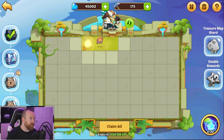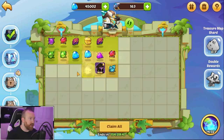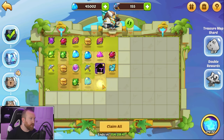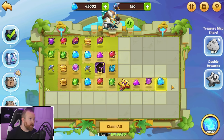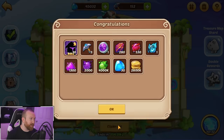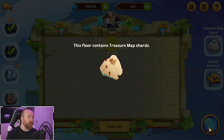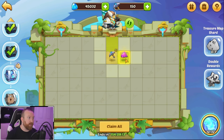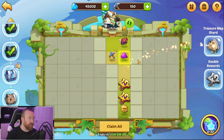We probably would have been better off continuing the way we were going on that level. We got a couple pickaxes which is good. We got some energy — we should find the portal any one of these, it should just pop up for us. There it is! We'll get the two-times. On this one we want to make sure we're strategically using the active ability — being in a row that has just one open tile so when we use it we get everything in that row.